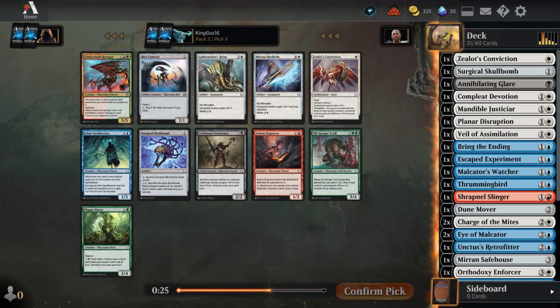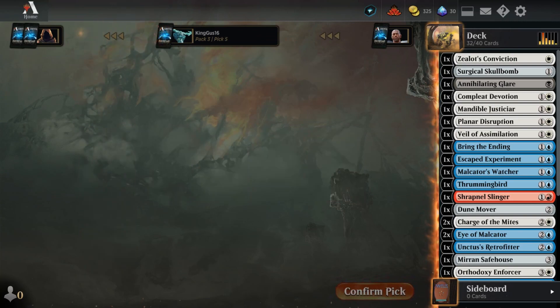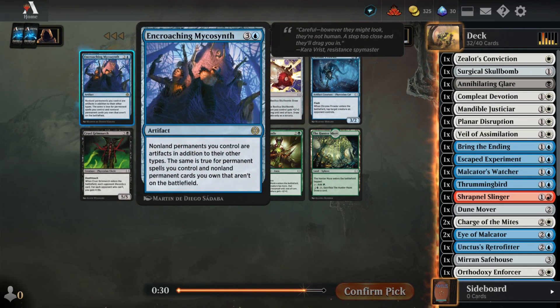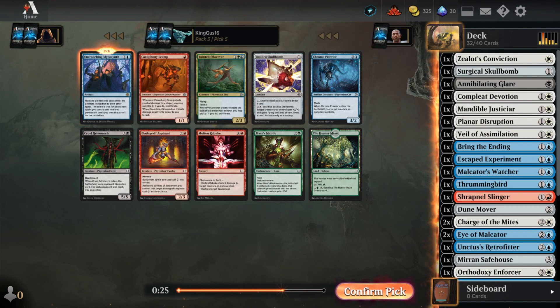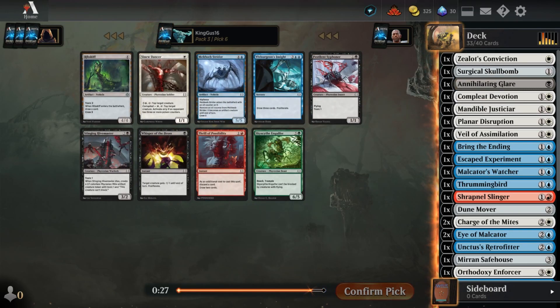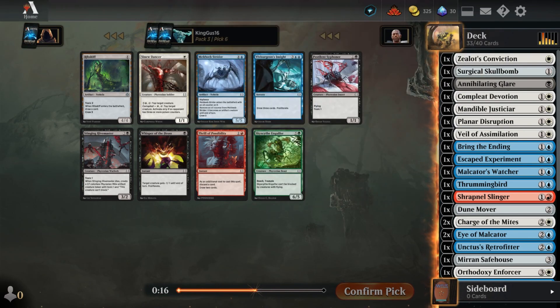Mirrodin Bardish. The axe - the axe, yeah. What is that? Non-land permanents your opponent controls - artifacts on dish? Yes, absolutely yes. What does the vehicle do? It's the same one as before. Grab this - oh, grab that first one, the boat.